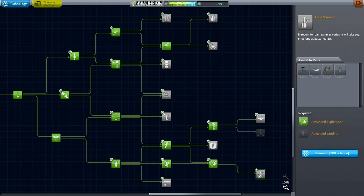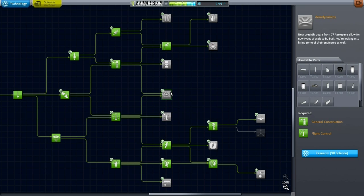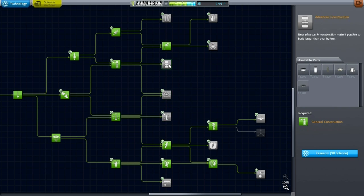I can see I need to unlock the barometer, and of course ladders are helpful because I don't have to constantly EVA-pack up to the pod. With this technology unlocked I'll call an episode here. Thank you for watching — if you enjoyed this episode please press like, leave any comments or suggestions below, and I'll see you next time.